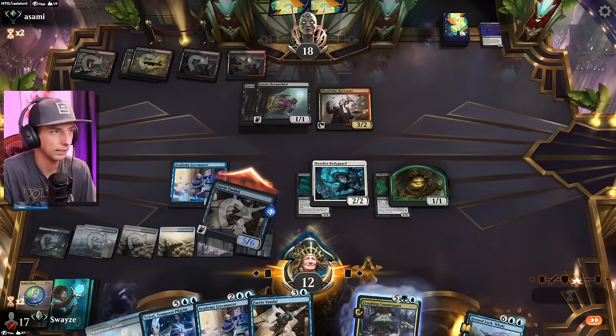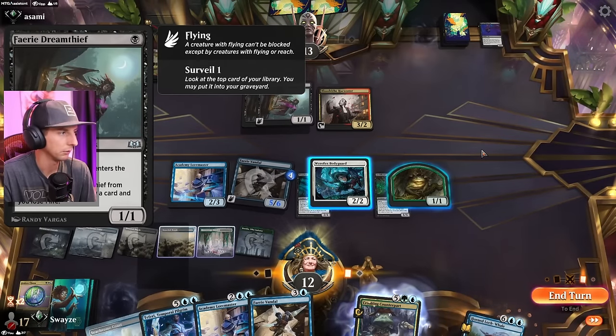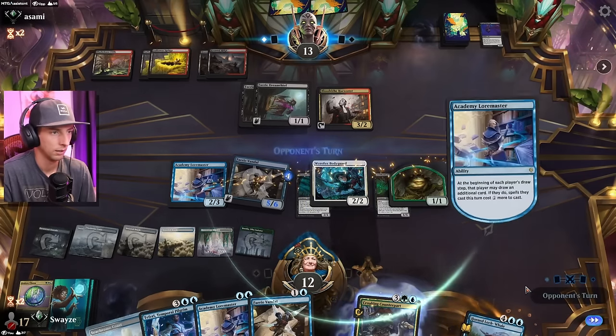They can do something when they die, right? They surveil or something. When it dies, they can draw a card and exile for 3. Okay. Pass the turn.